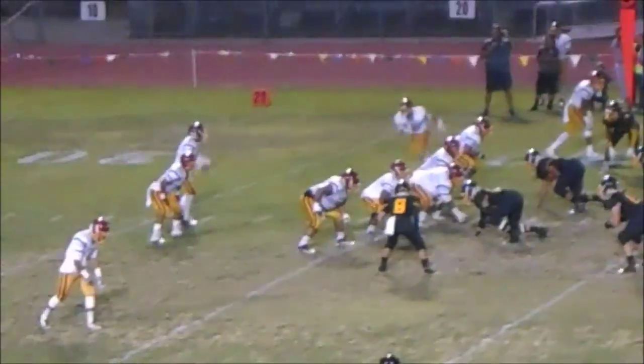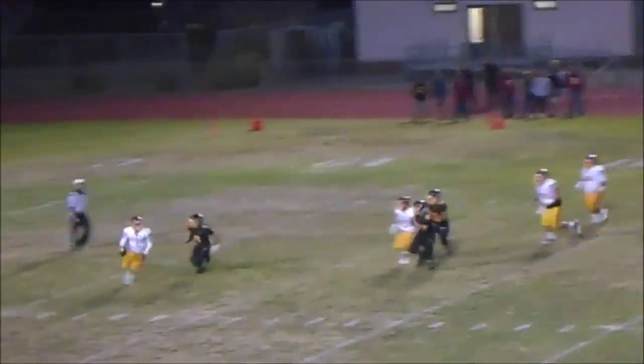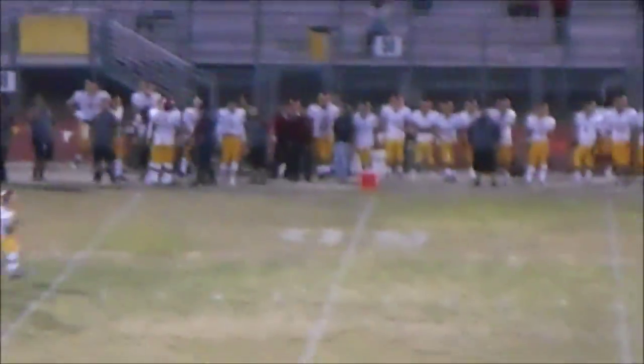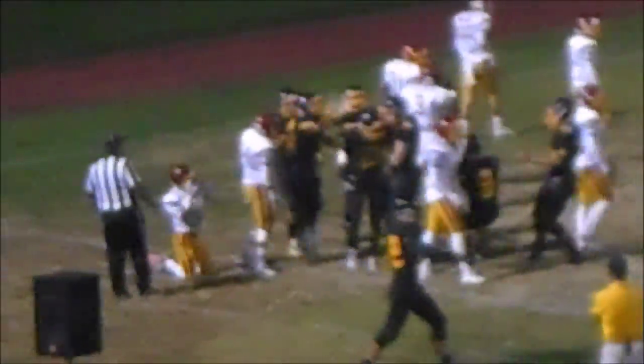Roosevelt with a man in motion. Gallegos doesn't give it — he's looking to pass. Vincent Wood coming from behind, he's got him. Almost picked up by Nick Savada. Here's a punt for Roosevelt. Frazier from the 37-yard line — he's wide open, going down the field! There's only one Roosevelt player there. He's going to take it all the way to the house! It's a touchdown! What a return by A.J. Frazier!